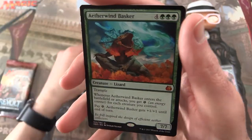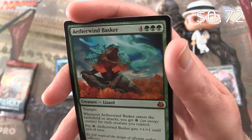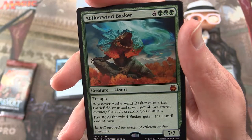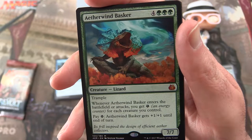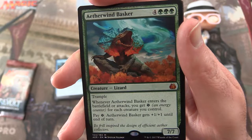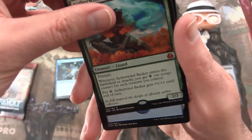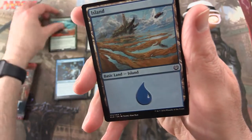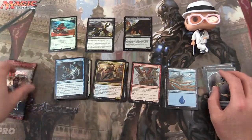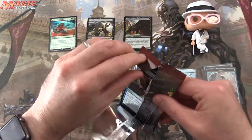And the rare is a Mythic — Aethertide Basker, a Creature — Lizard, 7/7 for 7 mana with Trample. Whenever it enters the battlefield or attacks, you get a single energy for each creature you control. And you can pay a single energy to give it plus 1, plus 1 until end of turn. Nasty little lizard — nice to get a Mythic. And an Island and a Servo token. I don't think it's quite up to par with a Fatal Push, but better than nothing.